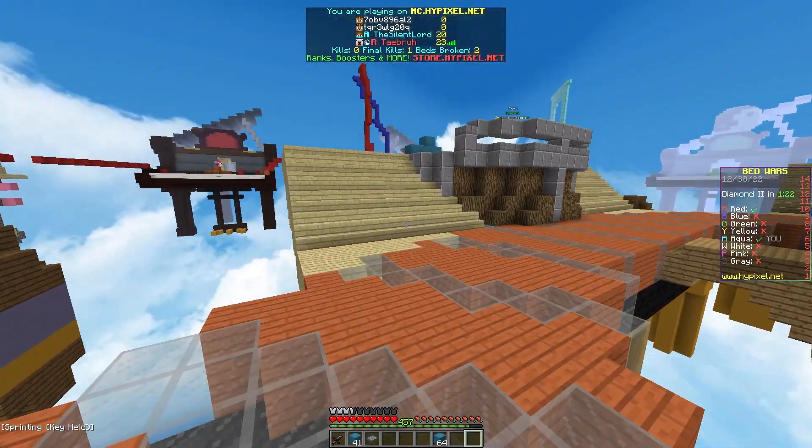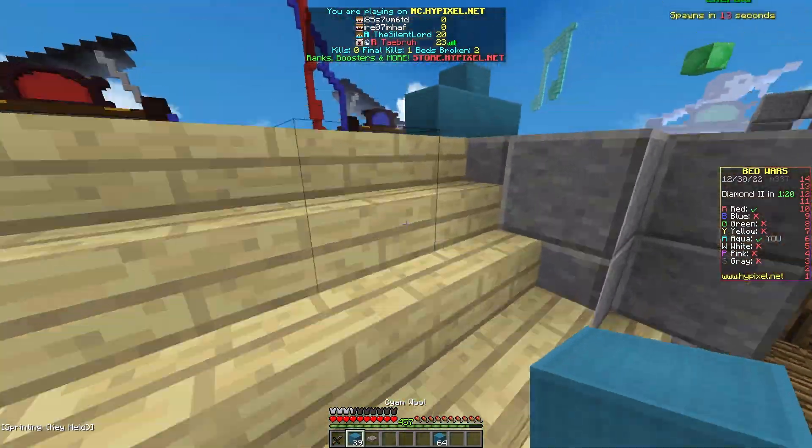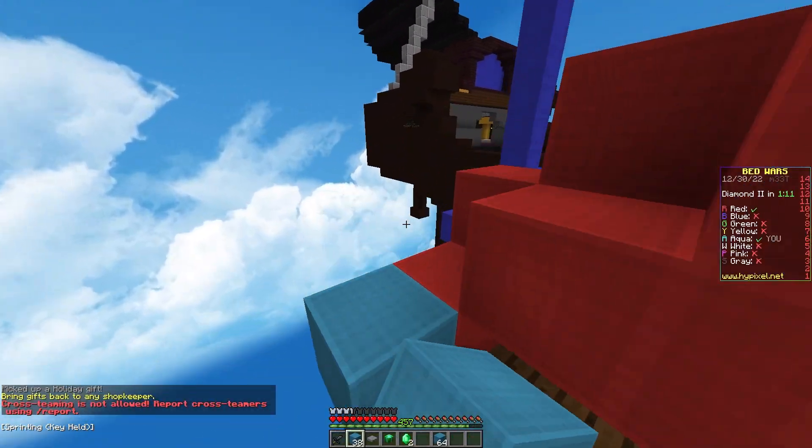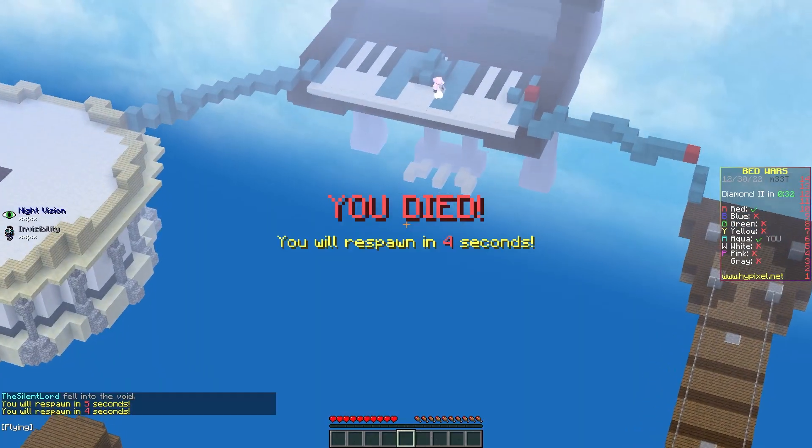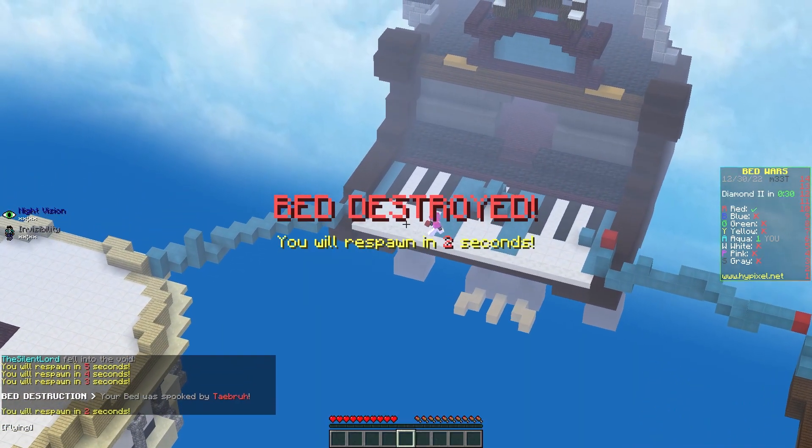Red is inside their base. They have sharpness — that's a little bit scary. I don't even have armor. Oh wait, he has wood and he's got mining fatigue. Yeah, my bed's gone. I probably should have not done that.